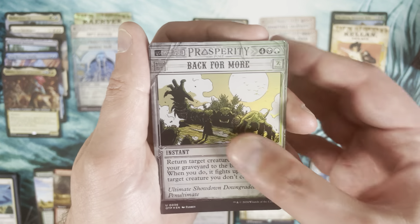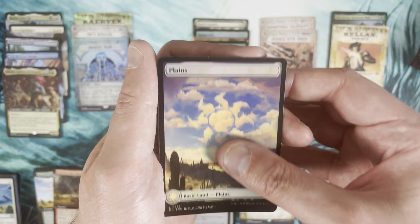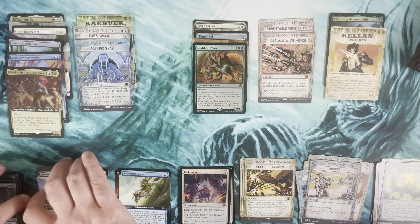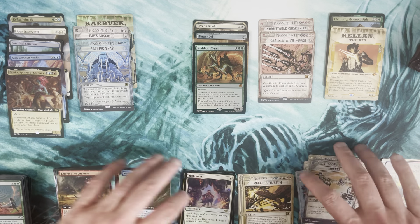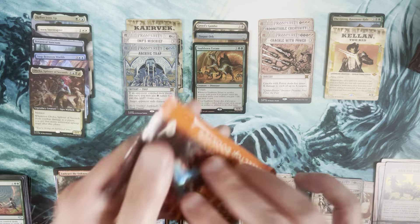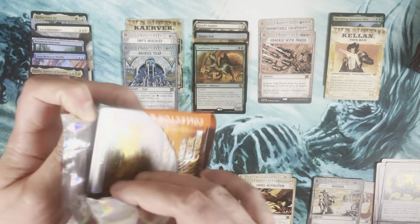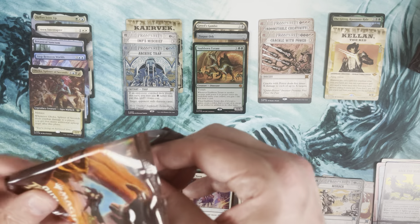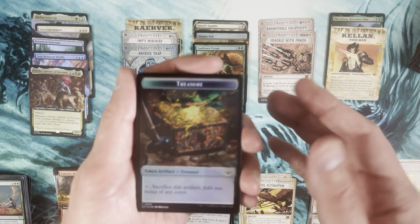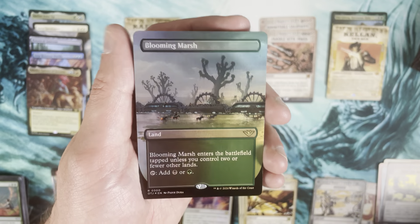Murder, and uncommons and commons. I'm pretty happy with this box so far! Into the second half of the box. We've got two mythics from Breaking News, two from the regular set, and three Big Scores — seven mythics in total right now.